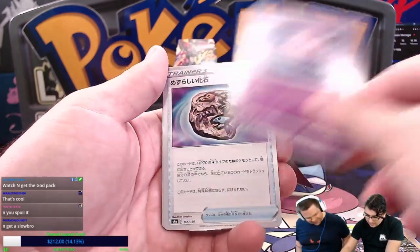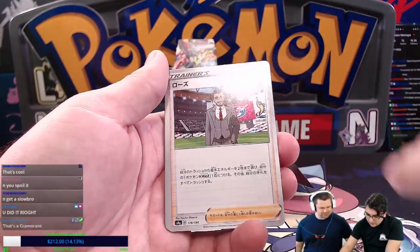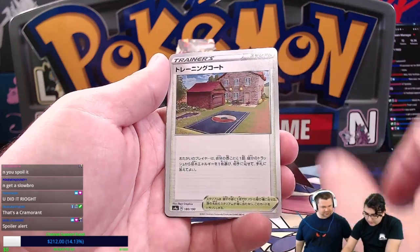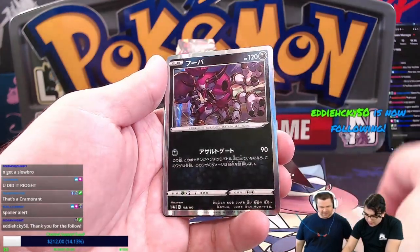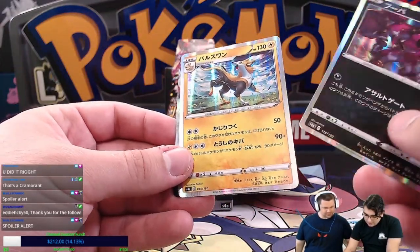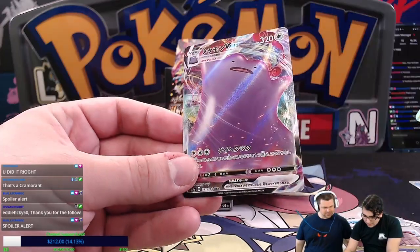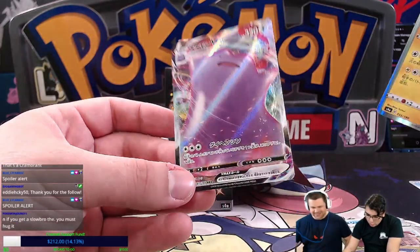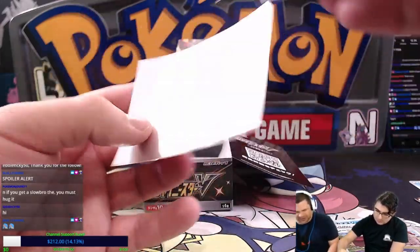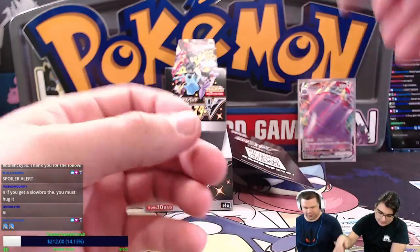We got the Toxapex, the Coalossal, the Rare Fossil, Rose, Barraskewda, the Trading Quartz. Oh, we got Boltund! And we got Toxtricity VMAX — that's dope. I'm going to put the holos in sleeves too because Japanese holos are worth sleeving up.